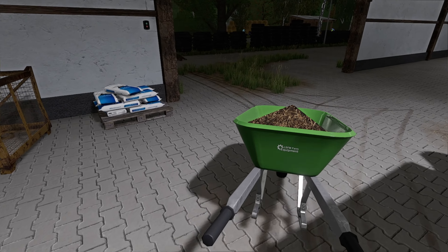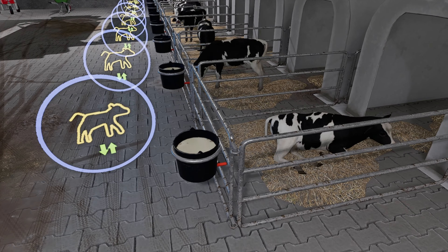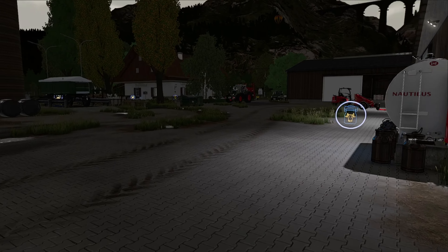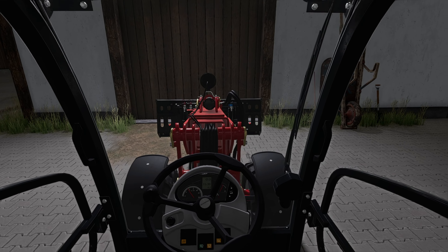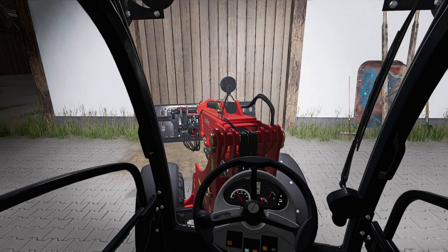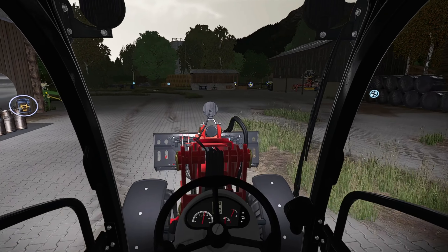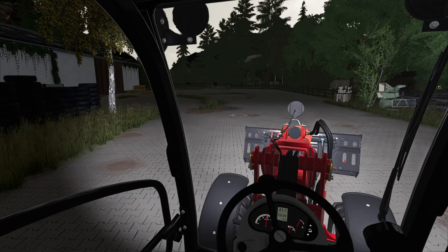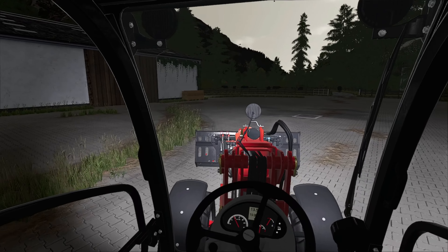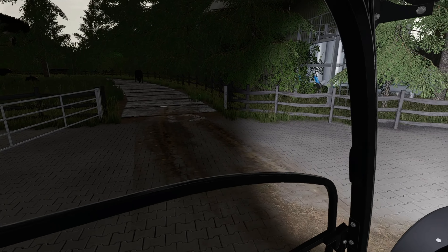Dann fahren wir den Mist auch gleich weg. Ich denke, dass wir dann schon relativ guten Mist drin haben. Ich habe mir hier übrigens eine Palette hingestellt, wo dann halt die Kälbermilchsäcke drauf sind – also das Pulver – damit ich nicht immer so weit laufen muss. Wir werden uns mal hinstellen und nochmal befüllen. Die Kälber sind versorgt, ich habe auch nochmal gleich ein bisschen Milch gegeben. Vier Säcke haben wir noch, das ist nicht mehr so viel. Wir müssten da auch nochmal zum Händler fahren und ein bisschen Nachschub besorgen. Danach fahren wir das Ganze zur Mistplatte und misten den Stall nochmal aus.